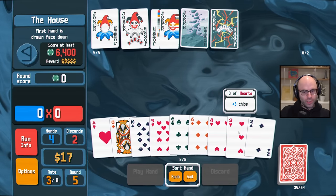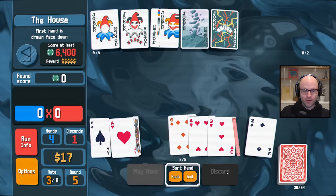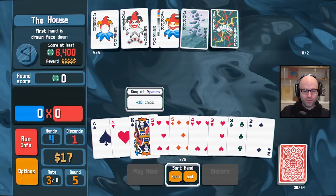Now we're fishing for straights, kind of. We got ace, two, three, four. Easiest discard of my life. We have ace, two, three, four, five. But first — and we're not paying attention to faceless joker, which is a negative sign, I'll admit.